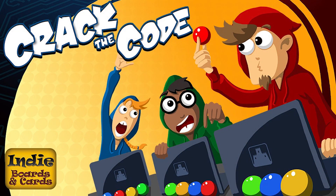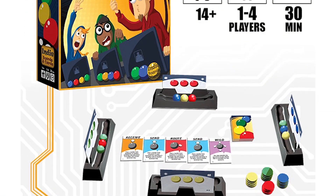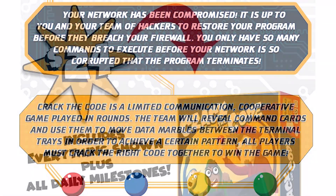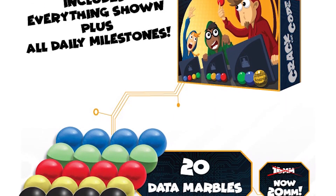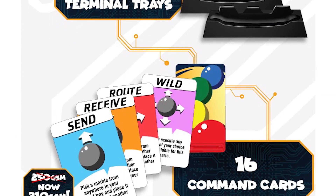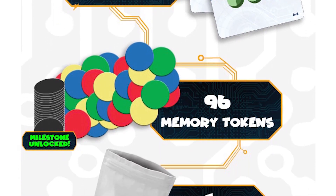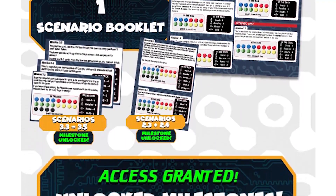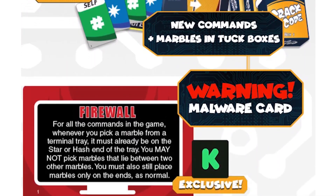My next pick is called Crack the Code from Indie Boards and Cards. This is a cooperative deduction style game in which you're trying to figure out what your code is while other players are trying to figure out their own codes and you're trying to help each other out. The way it works is you have a set of colored marbles and a specific card telling you what colors of marbles and in what order you want to have in front of you. However, you cannot see that — everyone else can see it. You have to look around the table and try to help other players via the use of cards in the center that will allow you to take various actions such as moving marbles around and ultimately trying to get everyone sorted correctly.